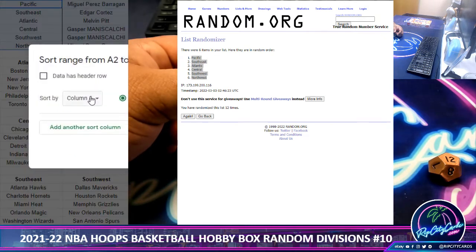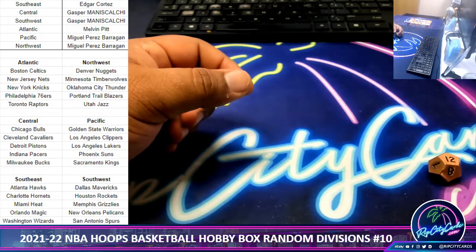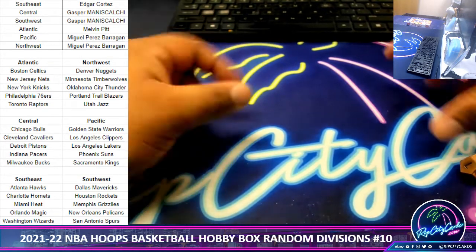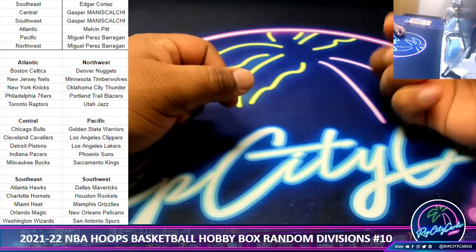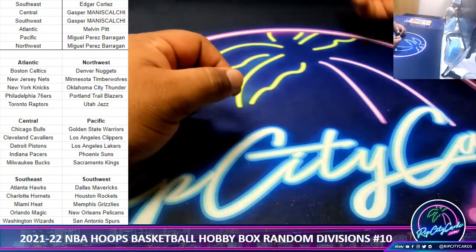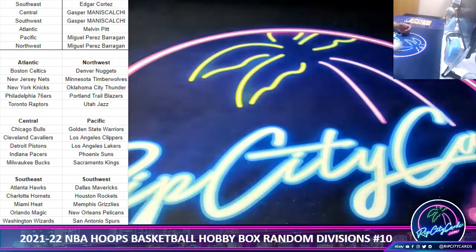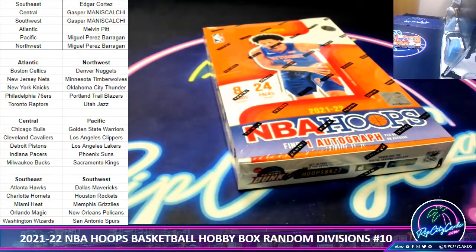Let's sort this by names. And there we have it. Edgar, you got the Southeast — teams are on the screen for you. Gasper: Central. Southwest. Melvin: Atlantic. Miguel: Pacific. And Northwest. I'm gonna give you guys a minute or so to figure out any trades. I gotta go get some top loaders, I'll be right back.